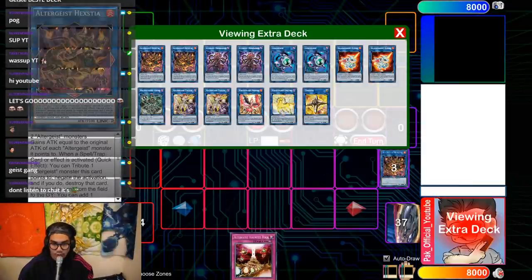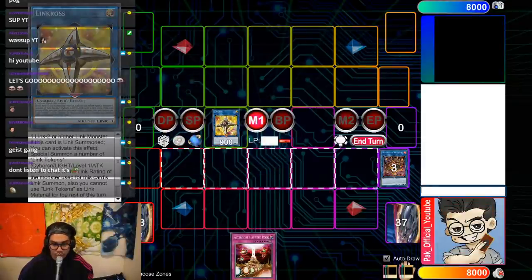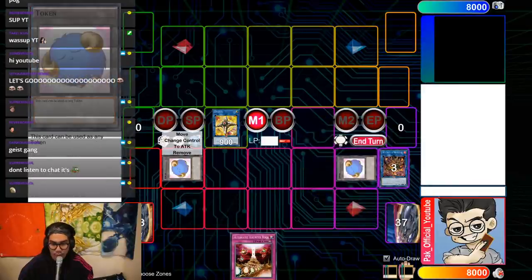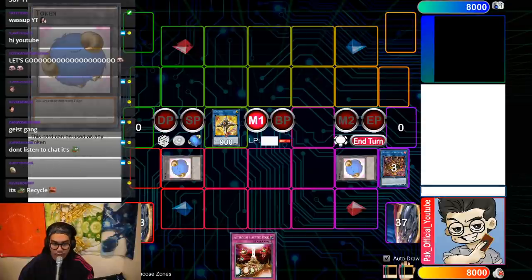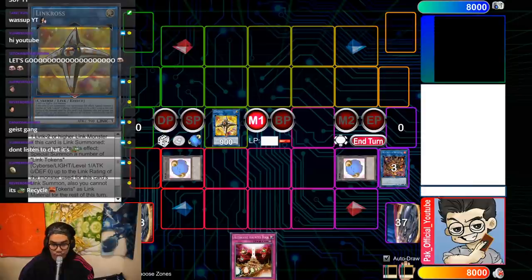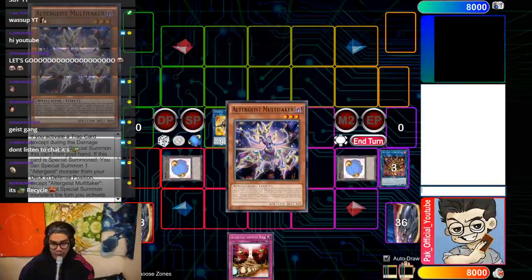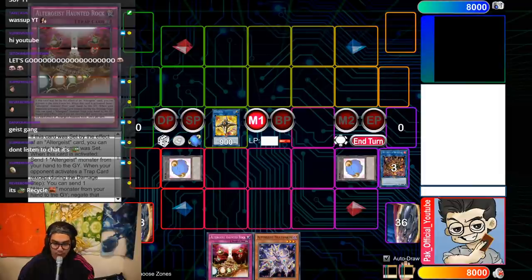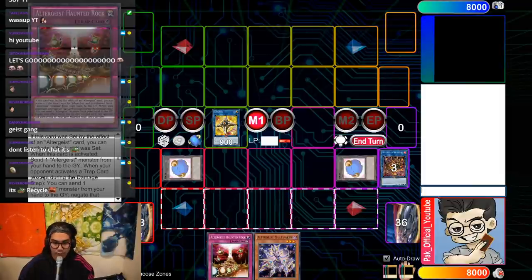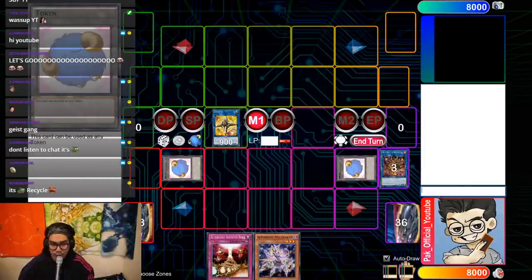If you have Marionetter and Melusique, you get a search off Melusique, but here because we drew Silk and Marionetter, we actually get Haunted Rock back to our hand. Then you use Hexia and turn that into Link Cross — it will chain block. Chain link one Hexia, chain link two Link Cross. The tokens are really nice because they serve as free link material for the following turn. Hexia would then trigger and add you Faker. This is two cards, so it assumes you open at least one trap.